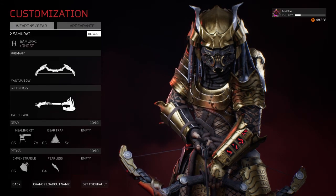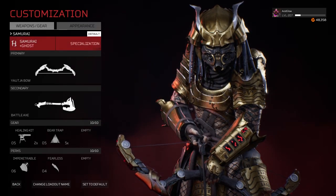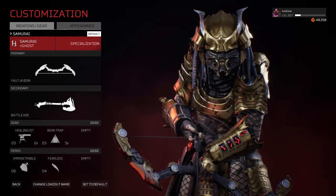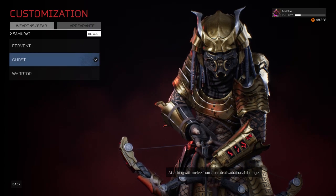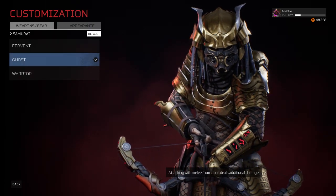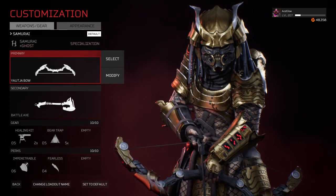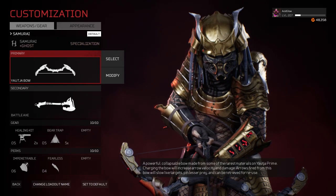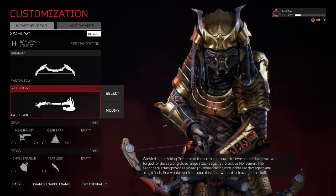Welcome back to Predator Hunting Grounds. After running my main build for so long I felt like trying something different. This time I'm going to try out the Samurai Predator class with the specialization Ghost — attacking with melee from cloak deals additional damage. The first weapon is the Yautja bow, our main weapon to down the enemy. We're going to avoid using the plasma caster because energy should be reserved for cloaking.